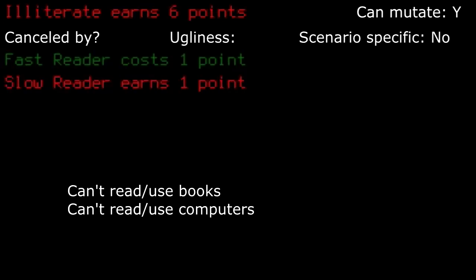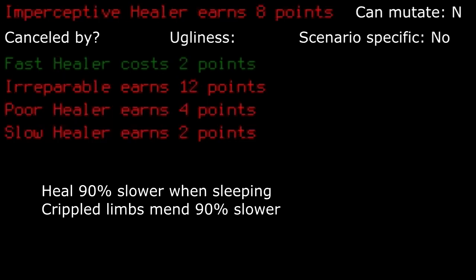Illiterate: oh hell no. I would never think of taking this. Having the ability to gain skill levels from books is too valuable of a trade-off. Though one could argue you could get all the levels you need from normal playing — to which I say no. I like my computers too. Imperceptive healer: guess you hate yourself if you decide to take this. Be prepared to stay in bed for a super long time. You'll probably die due to hunger or thirst before you even notice you've recovered at all.